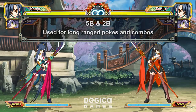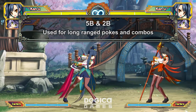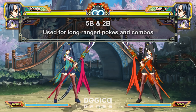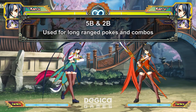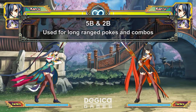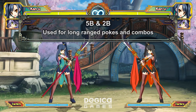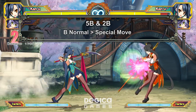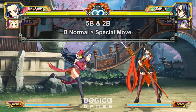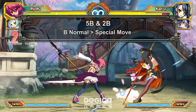Your 5B and 2B are your long range normals, used for poking and combos. These are your main normals for neutral game. Between 5B and 2B, only one will usually be special cancelable, while the other will be a bit longer and faster. We're using Kanu as the example here — her 5B is a bit better, but only her 2B is special cancelable. The special cancelable B normal will combo into most special moves, and this is your main combo, your bread and butter: B normal into special move. That's really it.